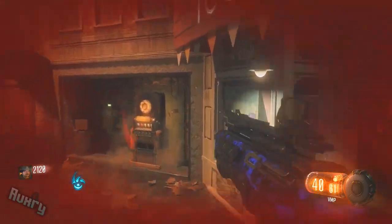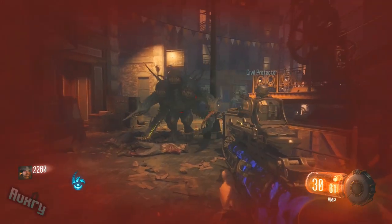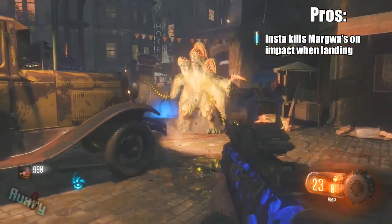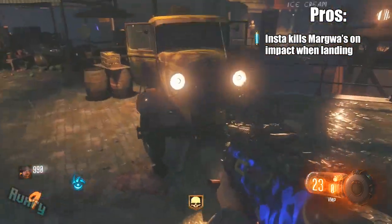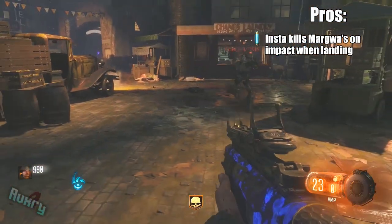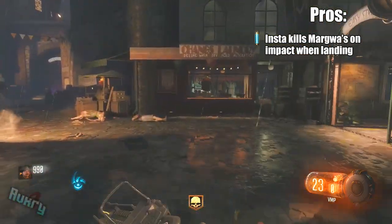I will feature you at the end of the video in that series. Let's start off with the pros for the Civil Protector. The first pro is that the Civil Protector can kill a Margwa in one hit upon its landing. If you have a Margwa around the Civil Protector's landing area — there's a circular ring on the ground when you call it in — when it lands, it will instantly kill the Margwa, which is very beneficial when you're on high rounds or just trying to get rid of them quickly.